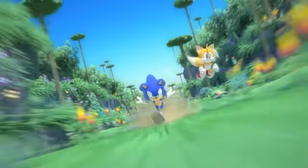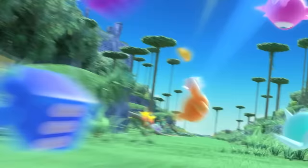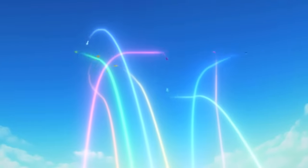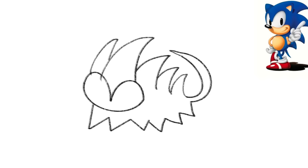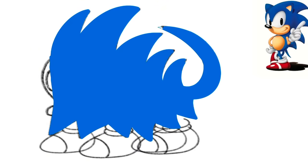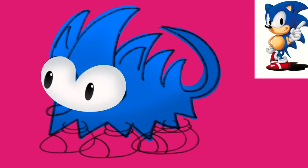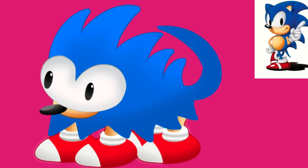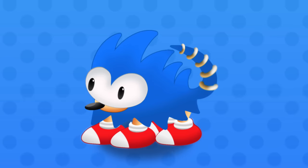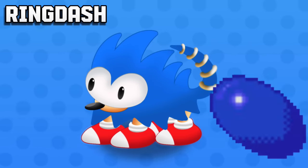Anyways, the next character is Sonic the Hedgehog. Now obviously this one is gonna be spiky and hedgehog-like, but I wanna do something unique, so I'm gonna try my best to not just make it look like a blue hedgehog. At first I was gonna base it off of the spin dash ball, but I ended up just going for a more hedgehog look. I had the idea to put rings in its tail so it can shake it and make a sound. Here is the monster — its name is Ring Dash, and it plays its sound by shaking its tail and rolling into a ball.